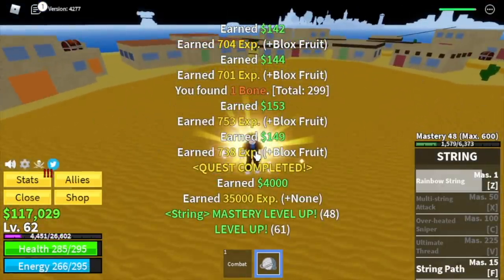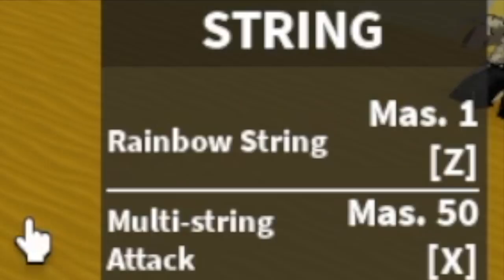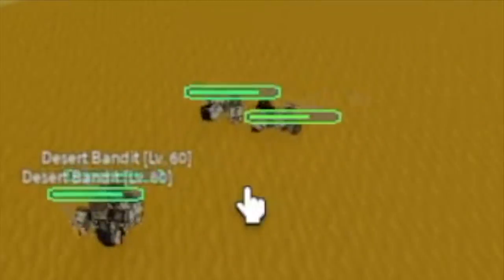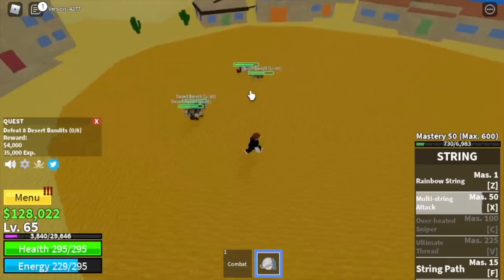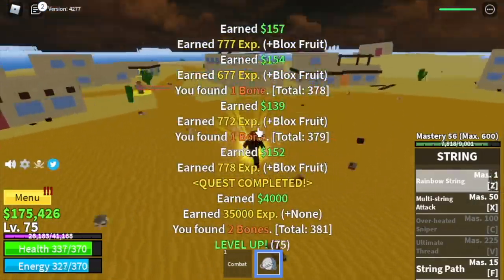While leveling up we're going to unlock our next skill — the Multi-String Attack. In Blox Fruits, when it defeats an enemy it deals damage and also a stun effect; see that they're not moving. That's three skills down, two to go.